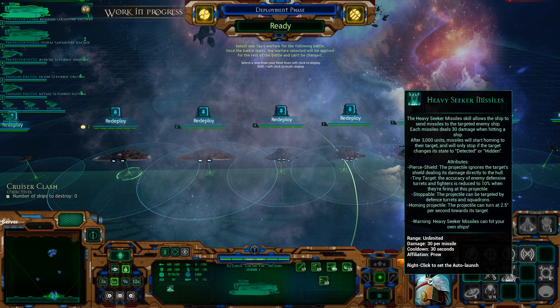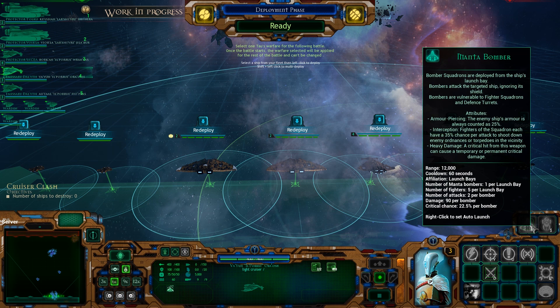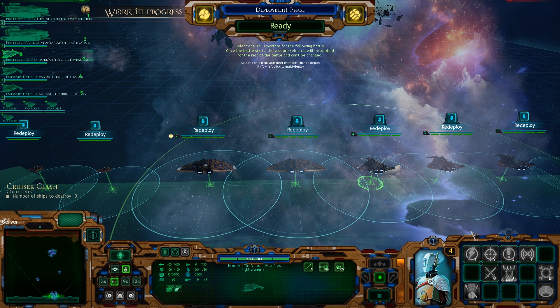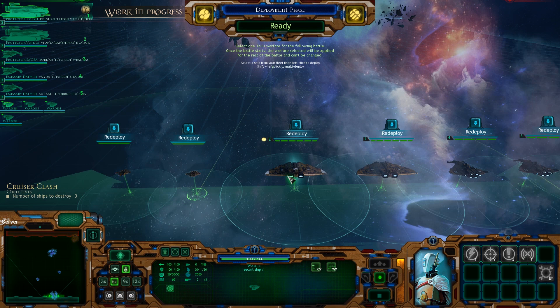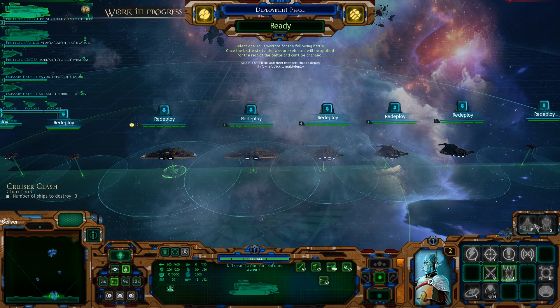Fire when you want on the heavy seeker missiles. Fire when you want on the mantle bombers. These escorts going out front are basically our picket ships — so when we can see an enemy, we can fire our torpedoes. You can't fire these without actually seeing the enemy because they need to lock on. We'll use these to go out, find the enemy, then let go of our torpedoes, which will home in. They're actually really good at long range because instead of spreading apart like the Imperial ones do, they track.